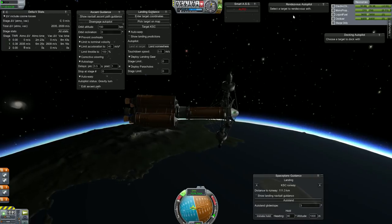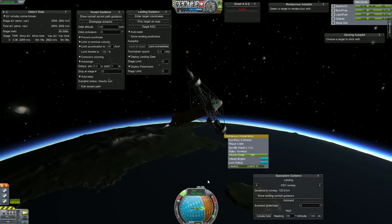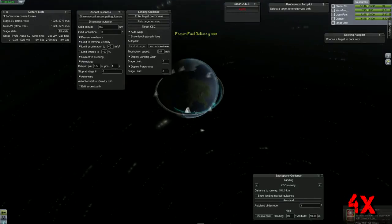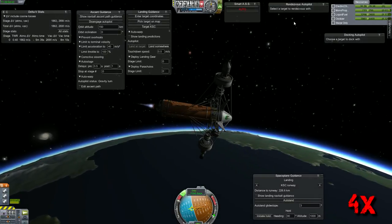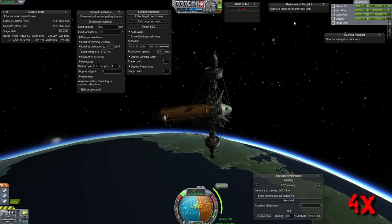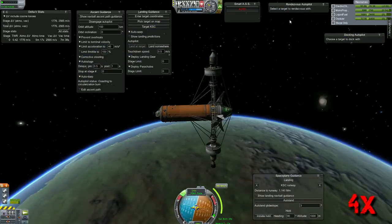Now we are ejecting our liftoff stage and I forgot to shut down the nuclear engines. I had them on a separate stage but the autopilot auto-staged up to the top stage, which was not supposed to happen. Next time I will make sure to disengage auto-staging on the autopilot because that wasted fuel. But luckily the autopilot was able to correct for it, although it had to burn more fuel than I wanted. This is the poodle engine — the most efficient large engine. It's getting its target node and circularizing.